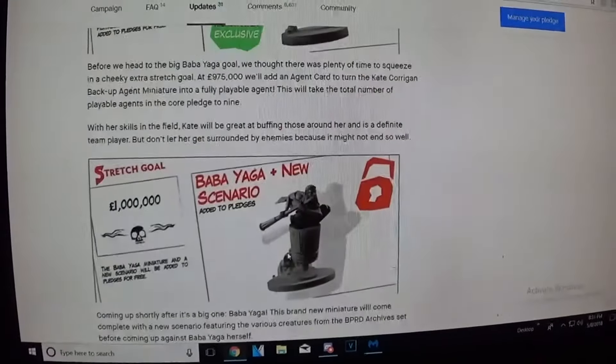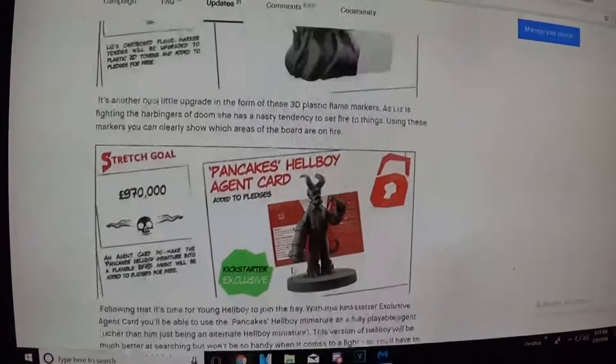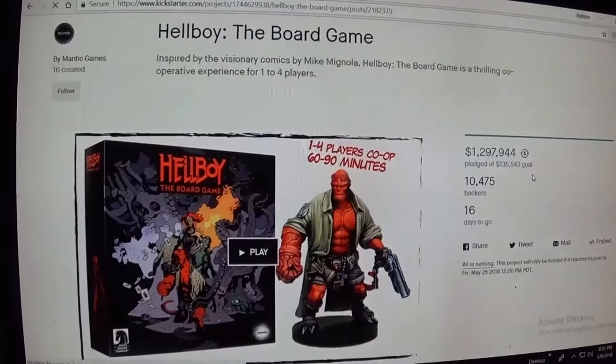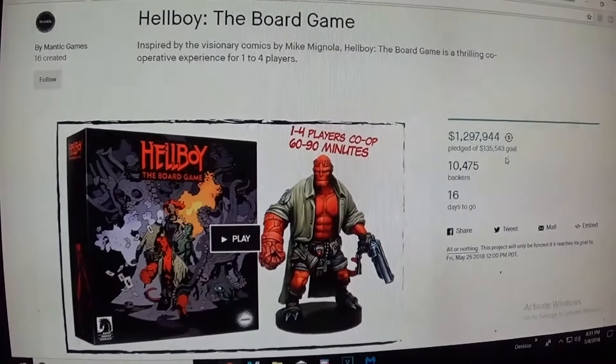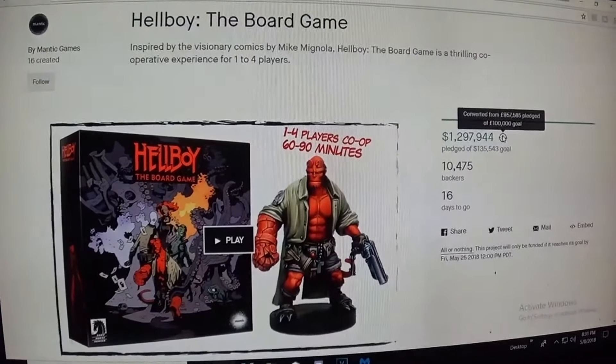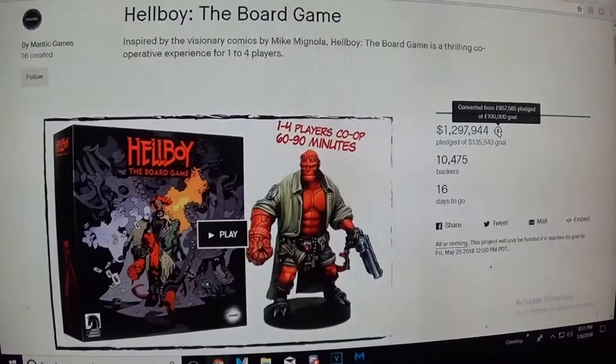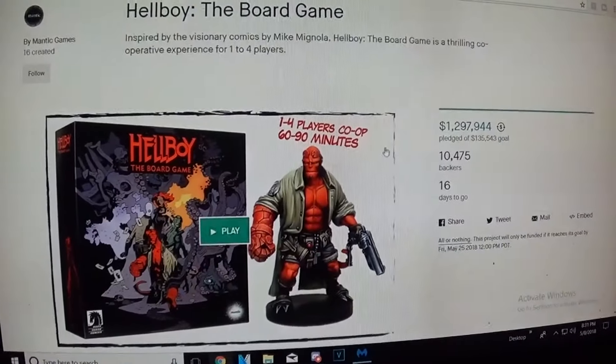But that's it so far in a nutshell. What do you think? We need Baba Yaga — definitely. But all the other stuff looks pretty cool. We're at 957,585 pounds, so we need another 42 and a half thousand and then we'll be up there and get all that cool stuff. So go pledge, because we want that Baba Yaga really bad. Also the Hellboy Luchador — that looks awesome. We're at I think 112 minis so far, plus all the upgrades to the cards and the scenarios and stuff.